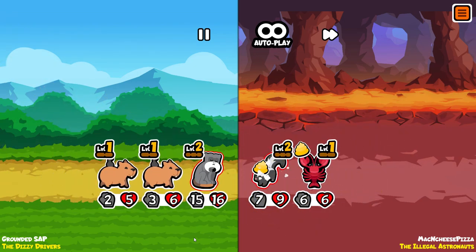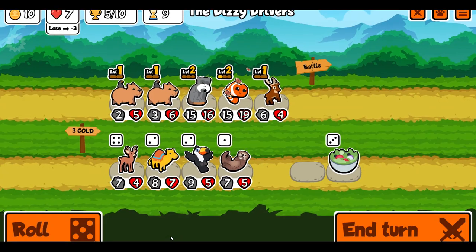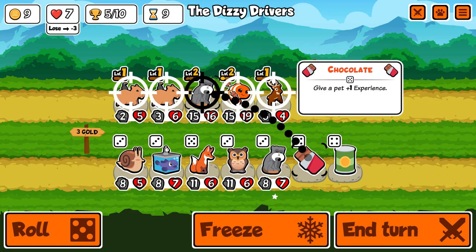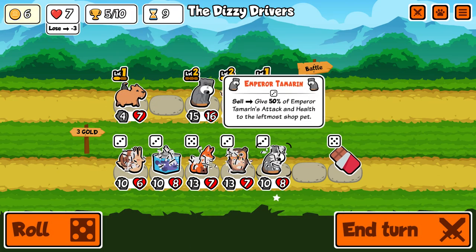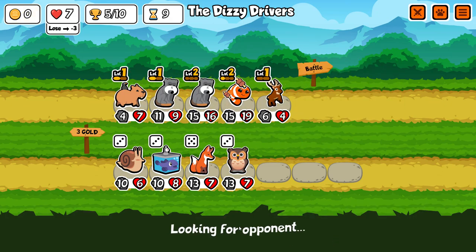Reindeer's base stats are kind of underwhelming, but with the melon it actually does something in battle. One of the problems with reindeer is that you can't really usefully put equipment on it, because normally if you want a six-four at the front you'd want to put steak or chili on it so it does some damage — but because the melon will overwrite it, it's not so great.